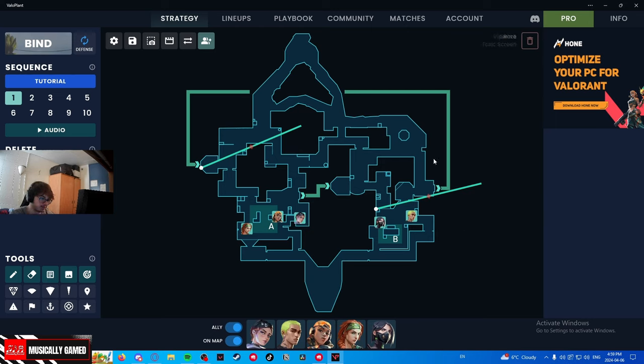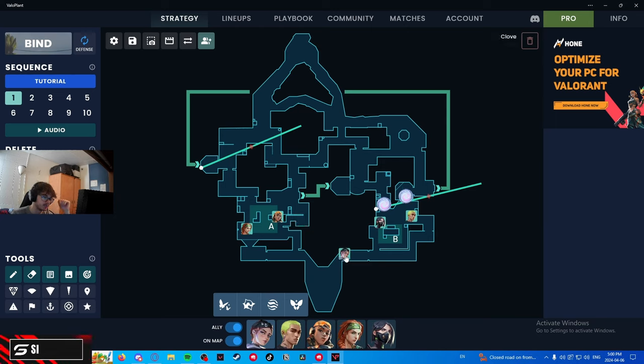The first thing you have to understand is that you're going to be playing off of Viper's utility a lot. I really recommend using this Viper wall — it covers the entirety of B and showers as well. The key thing to understand is that Viper can smoke both B chokes by herself with that wall. This means you don't have to instantly smoke both chokes — Viper can hold her own for the amount of fuel she has until you get into position and then smoke. That's the first thing to keep in mind.